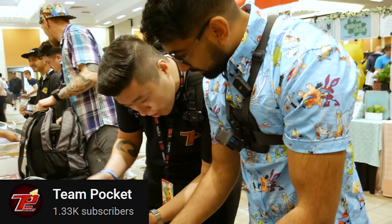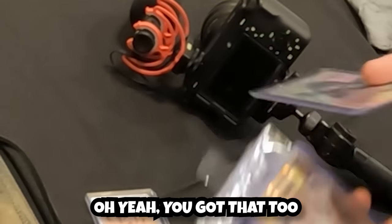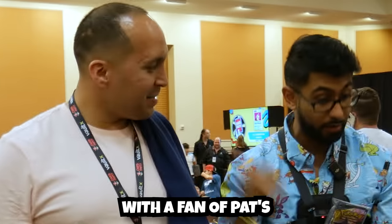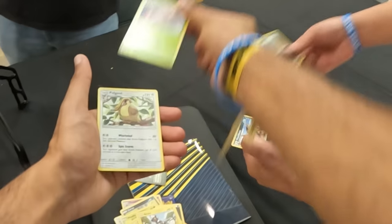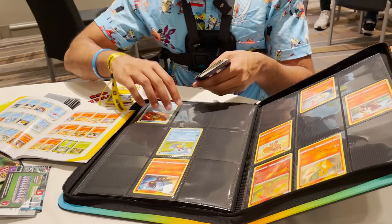Does anyone have Team Up? Team Pocket comes in clutch with a Brock's Grid card and another one too. After another few minutes on the floor, they got some packs. Opening up four packs with a fan, hoping to make a dent in the commons and uncommons. No hits in either round, but we need all these cards, so that's a good thing. Back at the Creator Lounge, Shiv takes the time to organize everything.